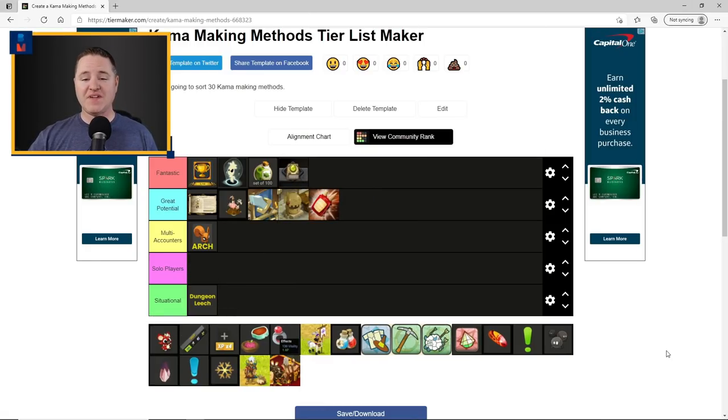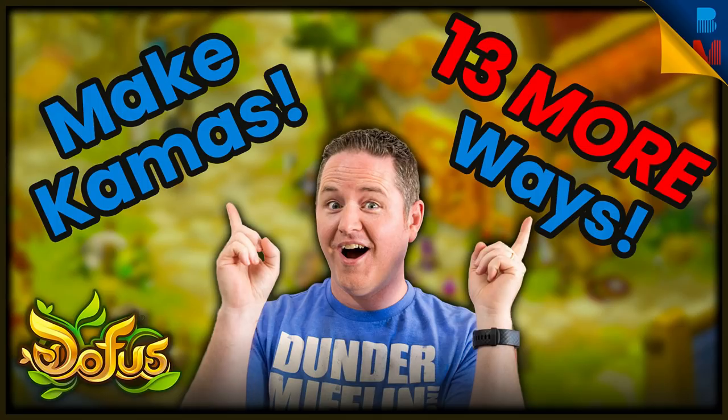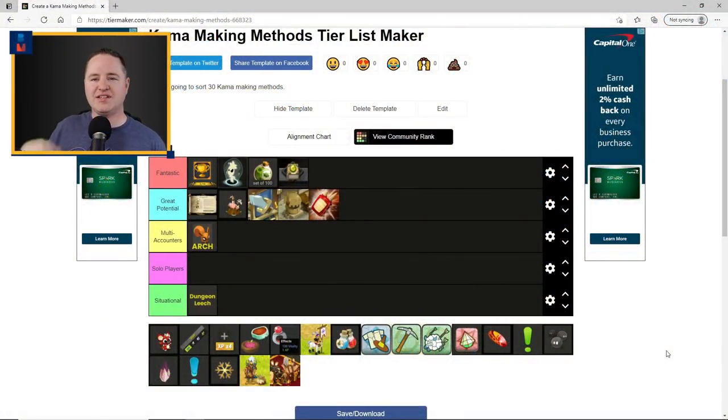The encyclopedia method goes under the Fantastic category. You go to your encyclopedia, select the resource category, sort from low to high, and start scrolling down until you reach a kama value you like. You look at the resources to see what's dropped by monsters until you spot one with a nice value that you can actually go fight. Then you go grind those monsters — possibly look to see if the area has a map bonus to increase drop chance. It's a fantastic way for solo or multi-account players to find high-demand resources to put in the market and move fairly quickly.